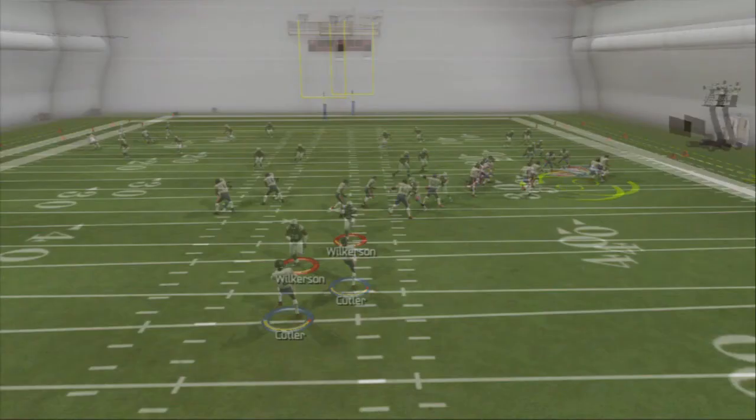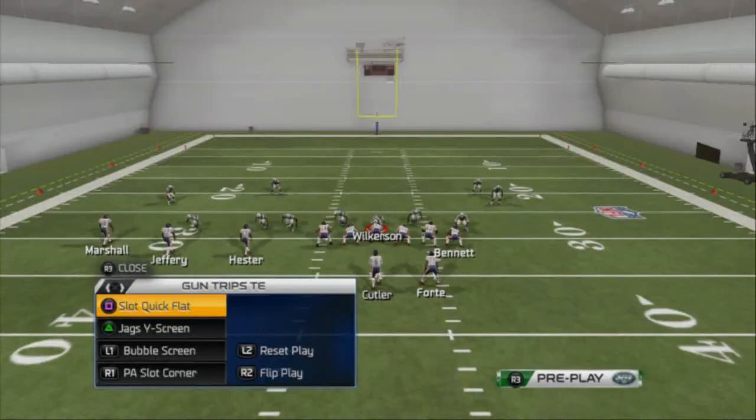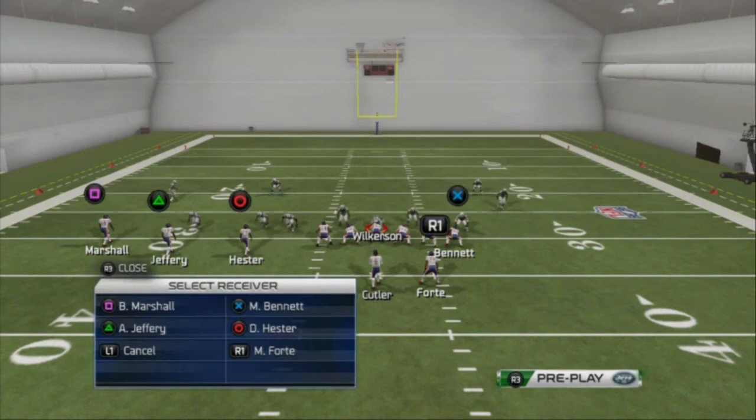In a situation where they may be in two man under, they're going to be pressed up, and the delay screen here is really effective in situations like this. We drop away, see the coverage, the drag gets open and creates space. We've got blockers over here for Devin Hester to take to the house.